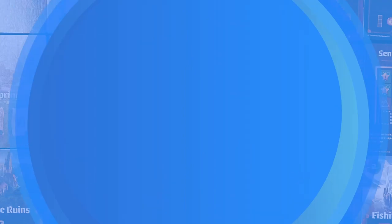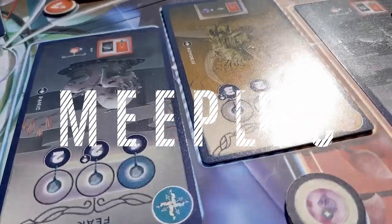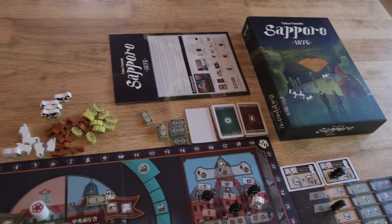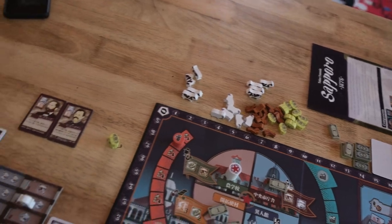Welcome to Marathon Meeple's replayability review for Sapporo 1876. It's the late 1800s in Japan and they're looking to develop Sapporo. They are building an agricultural college in order to have educated pupils to go into City Hall.